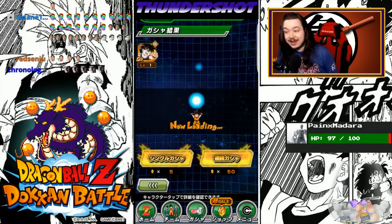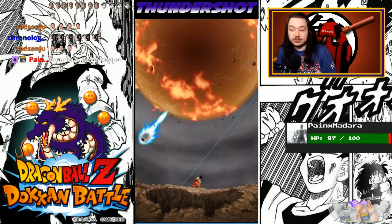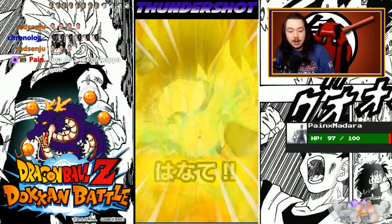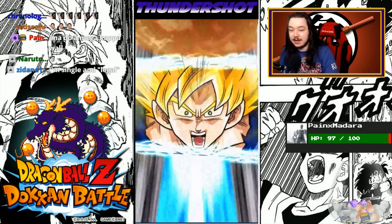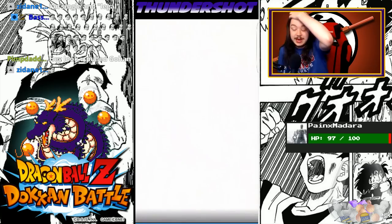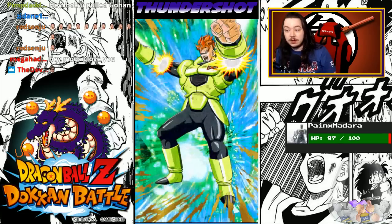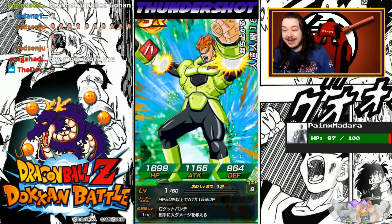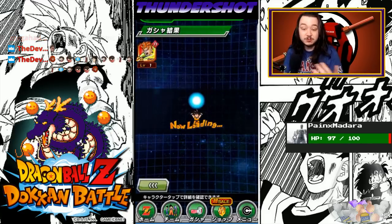I don't really feel like I have that problem, because I have a bunch of good red SSRs for my monotype red team. Since I have Super Saiyan 4 Goku, Super Saiyan 4 Vegeta, and two Super Saiyan Blue Vegitos. I got a blue card — you guys didn't see that on my live stream. With the blue stone I got, we got Super Saiyan Vegito — the agility Super Saiyan Vegito. He links really well with the rest of my team.